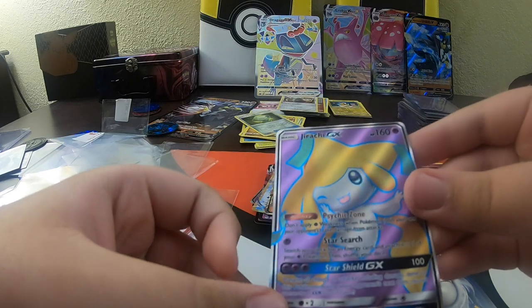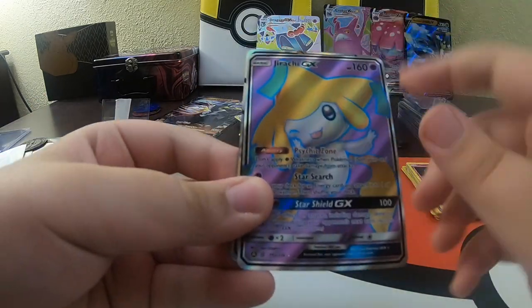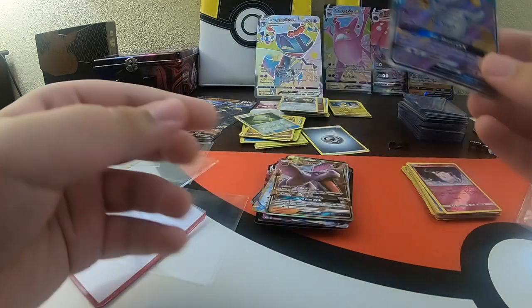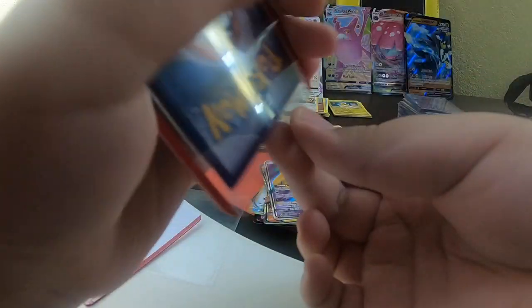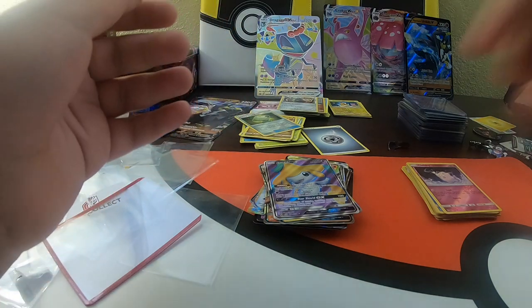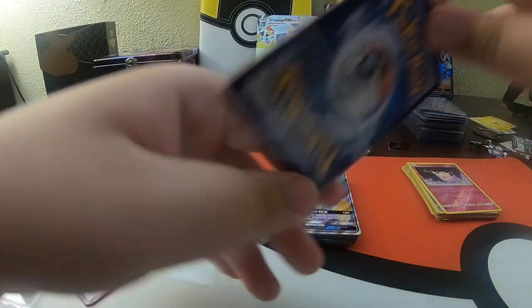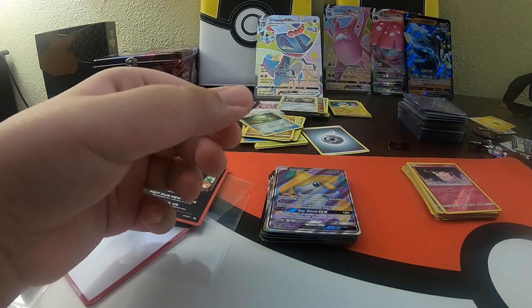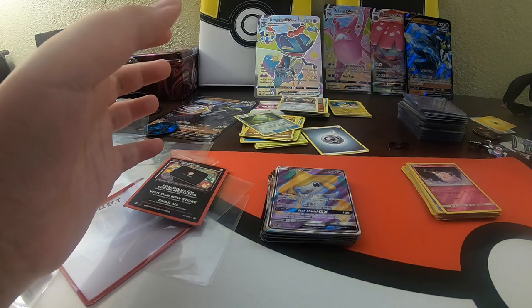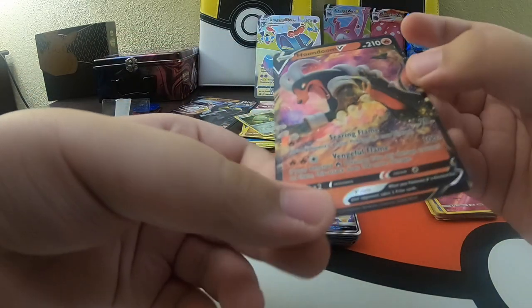Look at that art - a Jirachi GX! Oh my gosh, guys. And a Raichu GX! Look at these cards. I love the art on this card. This art on this Jirachi GX is amazing. This is our last hard cover. Let's do a recap. Here we go, guys - I'm nervous. Last two cards. Oh, this is the custom PokeCollect card. I don't know what it is - in three, two, one. A Houndoom V! Look at that. That's amazing. All the things I got from PokeCollect - I'm going to go sleeve these and do a recap of what we got.